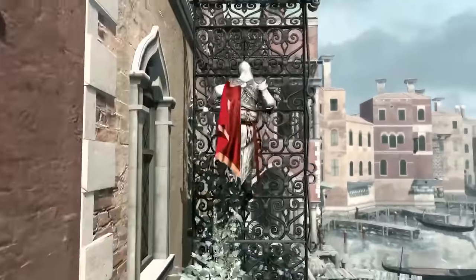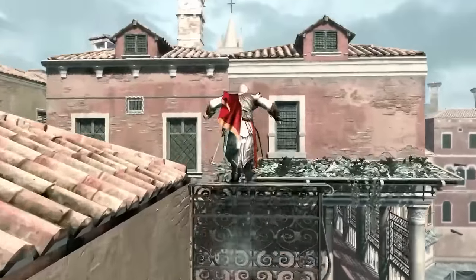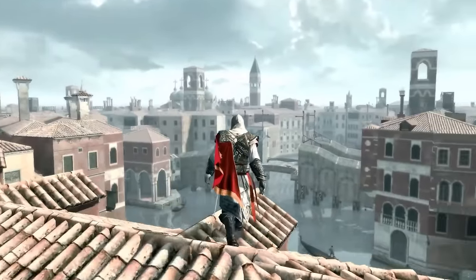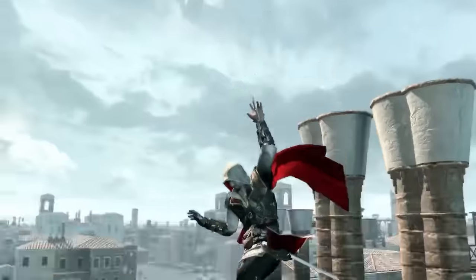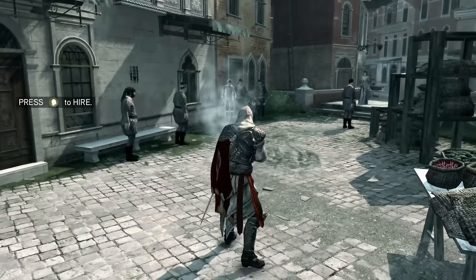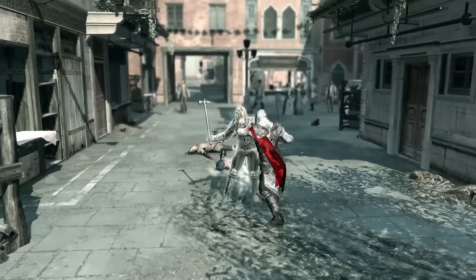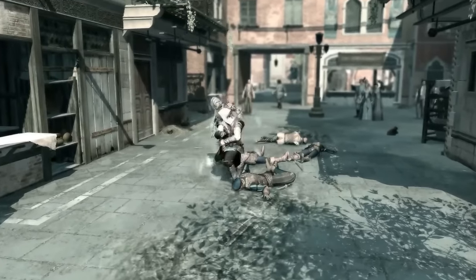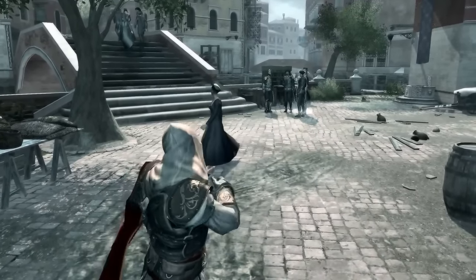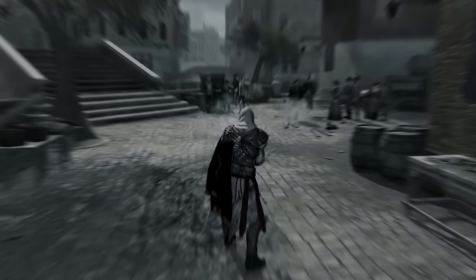The detection system in AC2 was improved from AC1. In the original, it was hard to manipulate individual guards unless luring them with a corpse. AC2 changed this with a social status indicator and revamped detection meter. You could take out enemies without them knowing — whether with a throwing knife, the hidden gun timed correctly for stealthy kills, tossing smoke bombs to blind enemies before assassinating them, or even poisoning them. Overall, it's a massive improvement from AC1 that polished the original and introduced a huge number of new stealth features.